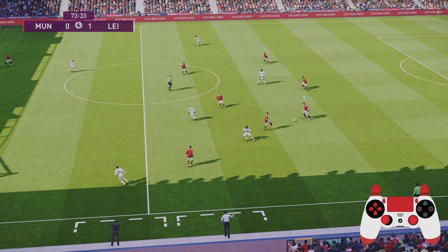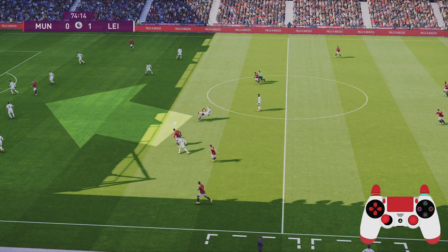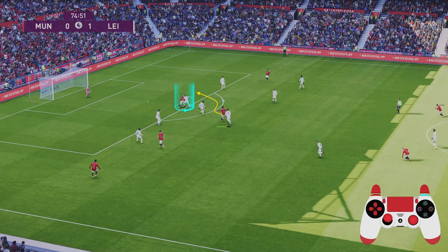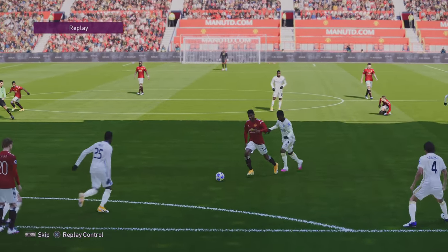In this next clip, we're going to look at getting in between the defense and midfield lines with a player. What pains me to see is when players in this position pass it forward to their striker. If I pass that into Vardy, he's going to get mauled by three defenders. So driving into that space and looking to see what opens up — I see defenders coming out, but Vardy has tied up that one defender behind. Using a fake shot allows me to get a shot off, and in this instance, I score.